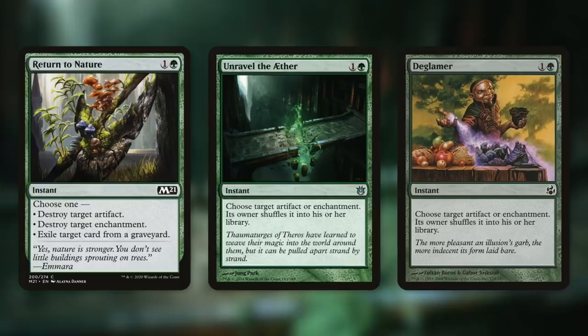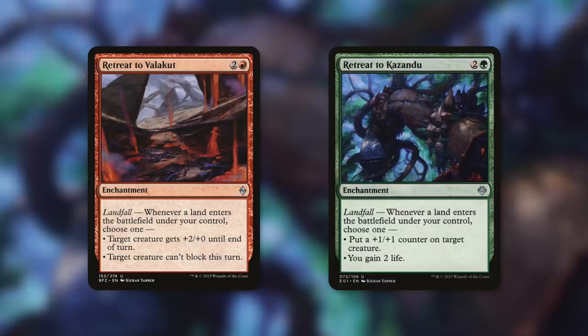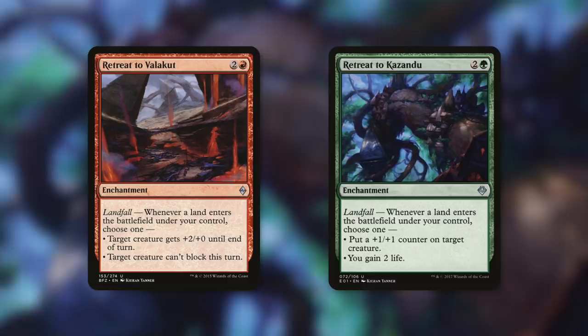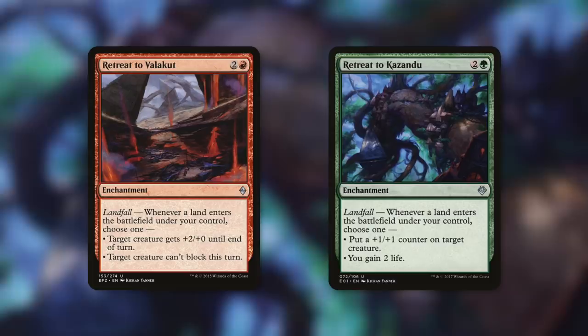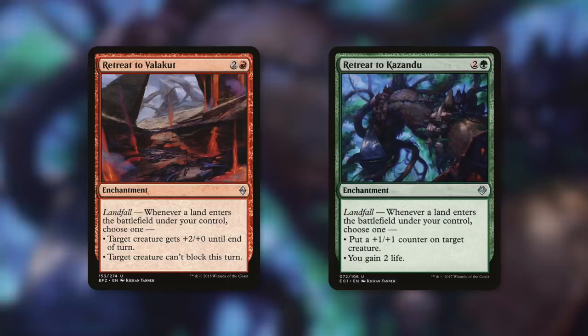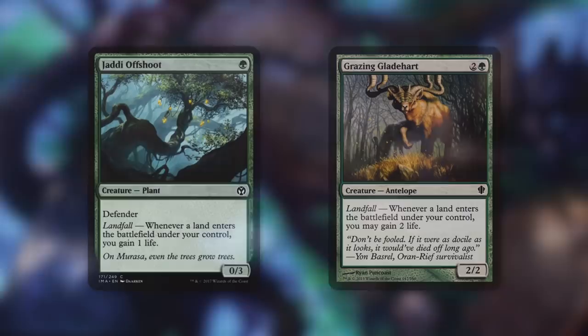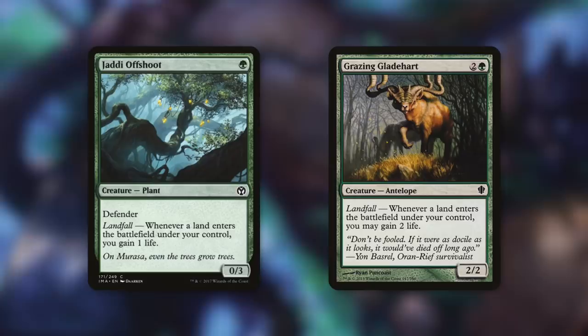Tactic number eight is Land to Hand — yes, the actual phrase is land to hand with an E. First up, we've got two Retreats: Retreat to Valakut and Retreat to Kazandu. Retreat to Valakut says target creature gets +2/+0 until end of turn and target creature can't block this turn. This can pump Rada further and make it so she can get through — if an opponent only has a few creatures, it's not uncommon for us to make her unblockable. Retreat to Kazandu puts a +1/+1 counter on target creature or you gain two life, making Rada bigger permanently or padding our life total. Jaddi Offshoot and Grazing Gladeheart also have Landfall — Jaddi Offshoot gains one life and Grazing Gladeheart gains two. Padding our life total is great, but it's not going to win us the game.